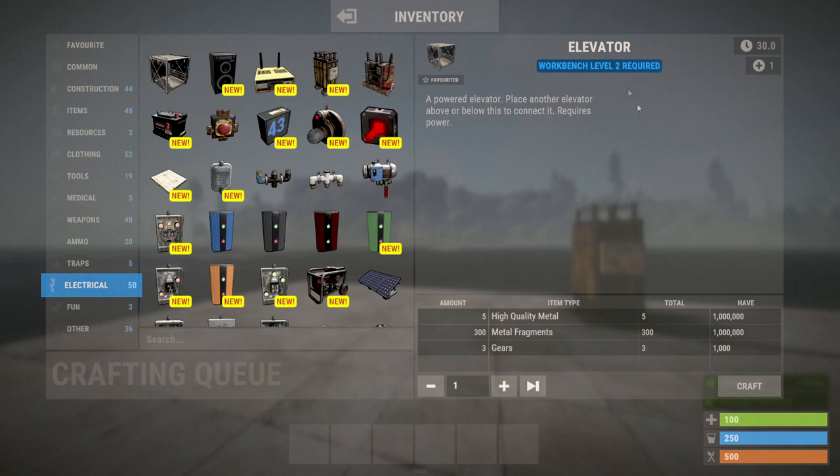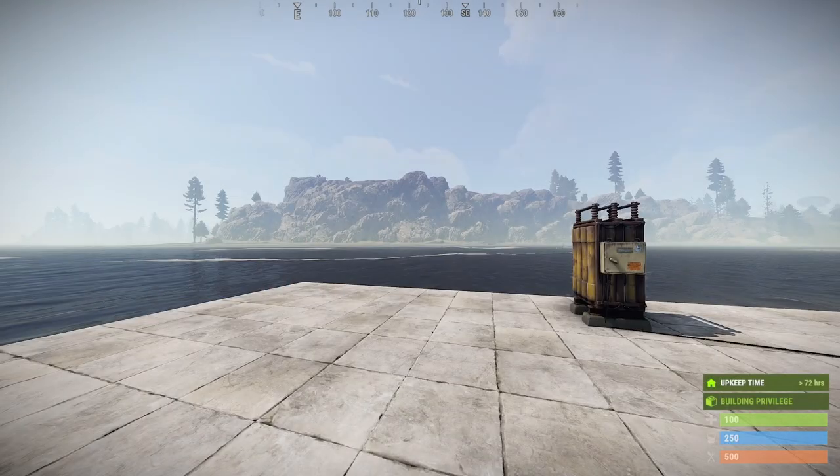It is a level two item, as indicated by the requirement of a level two workbench to construct. You can craft it for five high quality metal, 300 metal frags, and three gears. However, it is not a default blueprint, so you need to find one in a tier two locked crate or tier two loot crate. You can also purchase it for 250 scrap at the Outpost — that's the easiest way to get it.